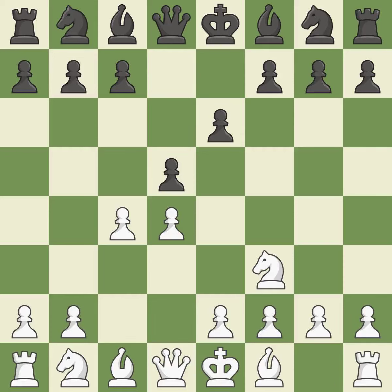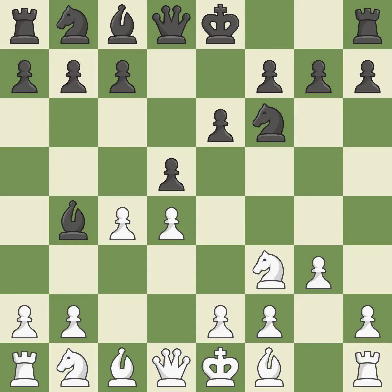Nf3 supports the d4 pawn and puts pressure on the e5 square. Nf6 develops the knight, supports the d5 pawn, and controls the e4 square. The bishop is prepared to move into a functional square — by moving a bishop from its initial square, this activates it.